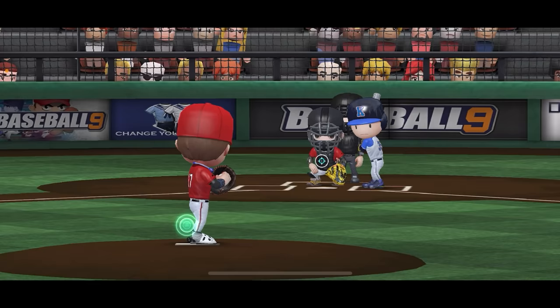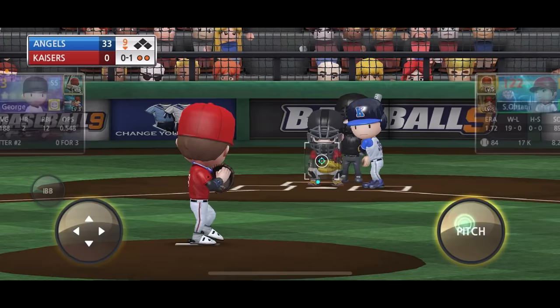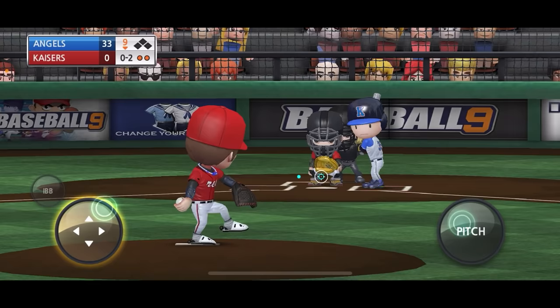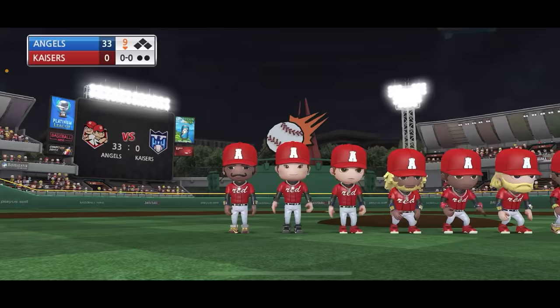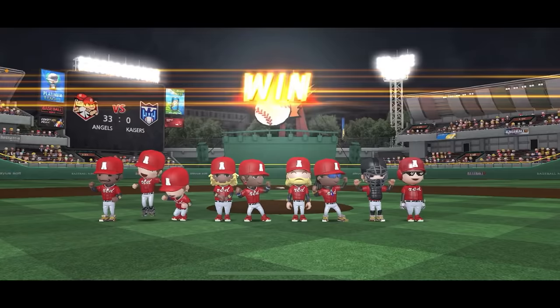Coach wants us to put in Mariano Rivera but we've got to let Ohtani finish this out strong. 109 on the gun! Swinging at a pitch in the dirt - we've got to finish him off with the slider. Can't get him to swing. Another slider on the way - got him! Legendary performance. 18 strikeouts from Shohei Ohtani.